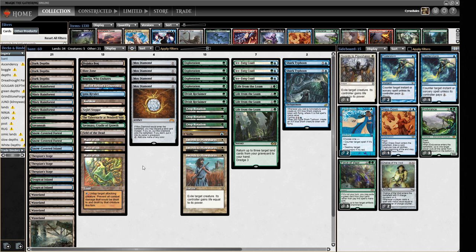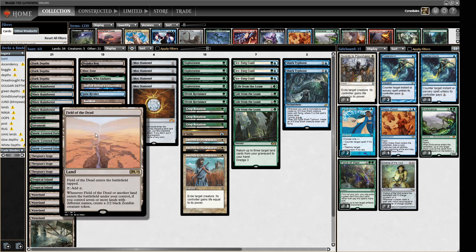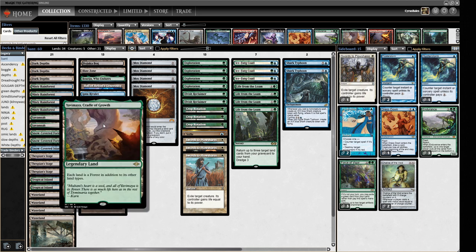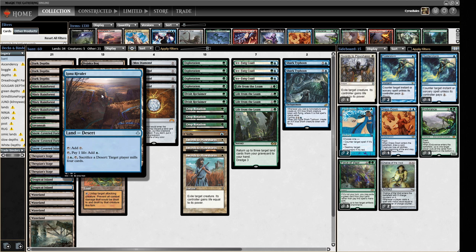Because we're a slower build, we're not looking to combo our opponents immediately. We've got Wastelands, a few Maze of Ith to keep us alive, a Field of the Dead to hopefully pull us ahead in the later game, a Yavimaya Cradle of Growth, a Tabernacle, a Karakas to find with our Crop Rotation, and an Ipnu Rivulet which can mill us — hopefully looking for Life from the Loam.